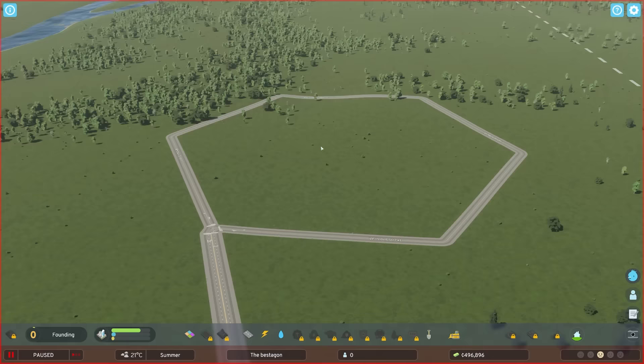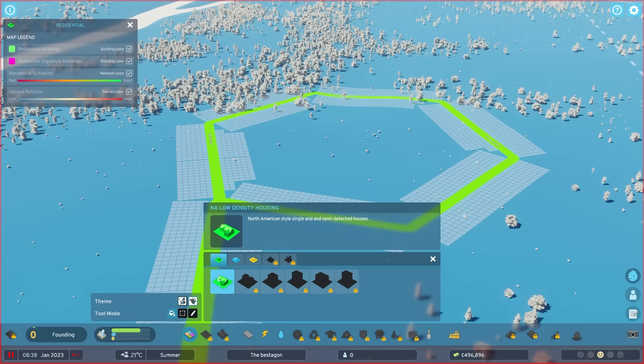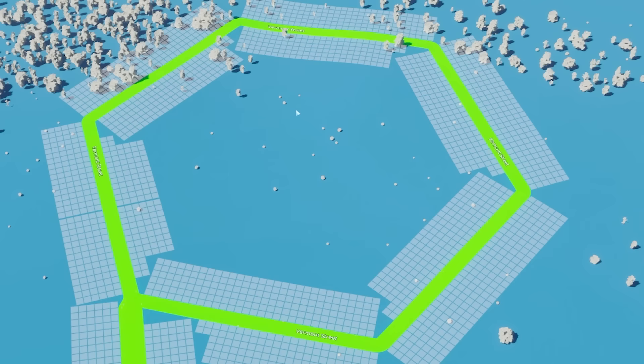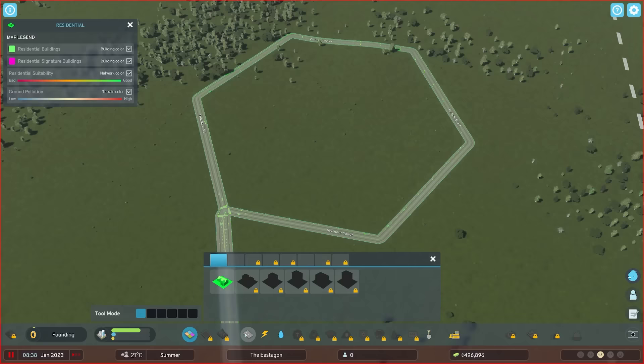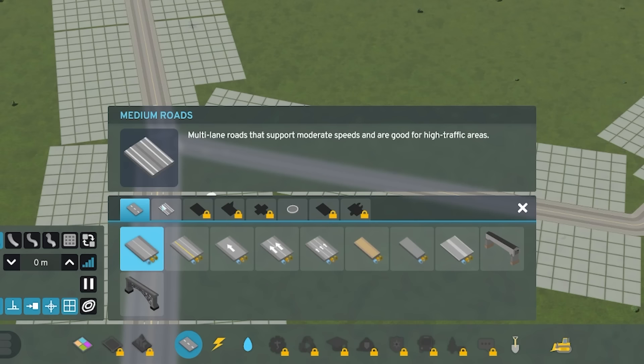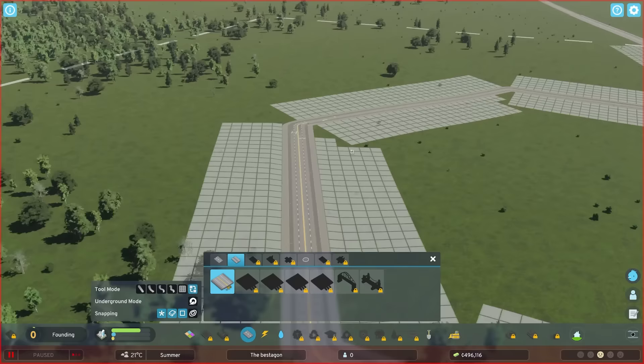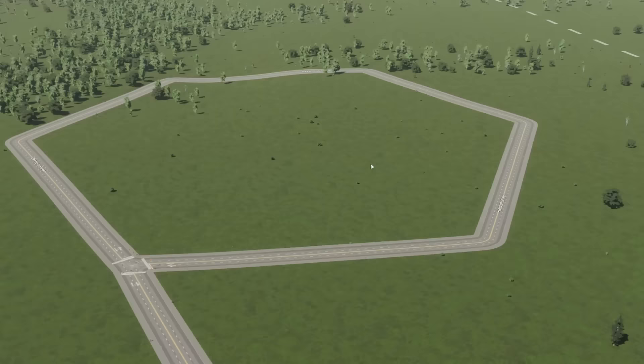We've got quite a lot of space in here, and you can see down bottom left we've got loads of demand for everything, so we should probably start painting this up. I don't think it's cheating if I were to grid this up a bit. If I come to medium roads and grab a four-lane road, I could upgrade all of these outside roads so they act as arterial roads, and then the middle will be distributor and local roads.